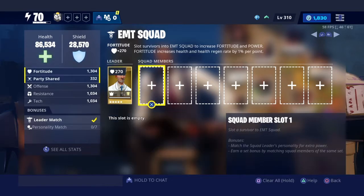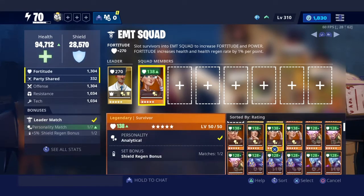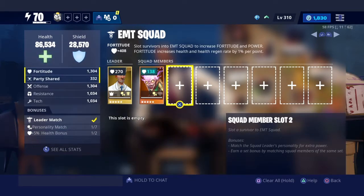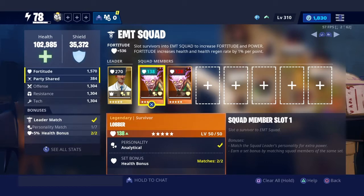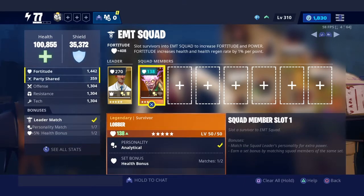The second category is Personality. As you can see, my Doctor's personality is Analytical, so I'm going to have to put Analytical Survivors in his squad. If I put the wrong Survivor in there, I get 10 less points. With the correct personality I get 138 points to my power score, and with the wrong one I only get 128. That's a small difference, but it adds up across all your Survivor squads. You want your Survivors' personalities to match their Lead Survivor at all times.